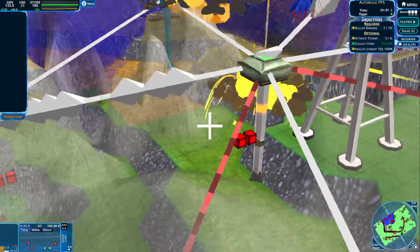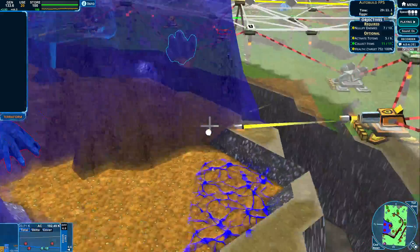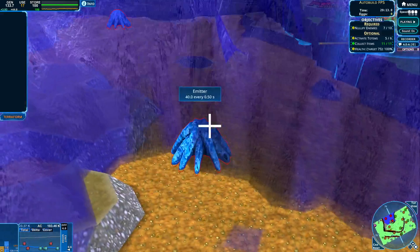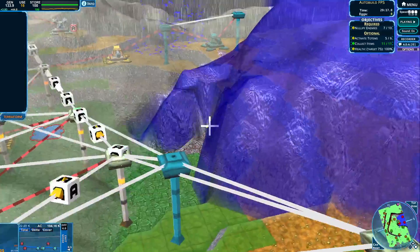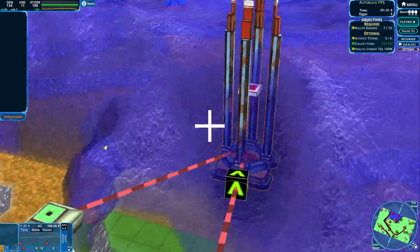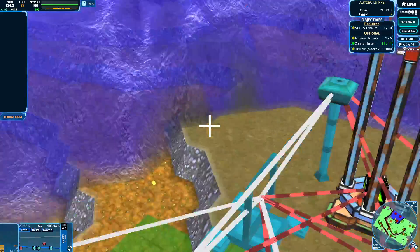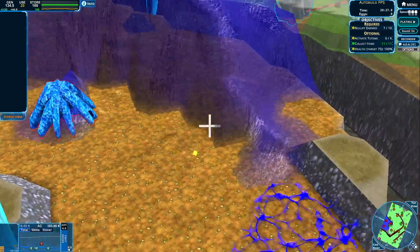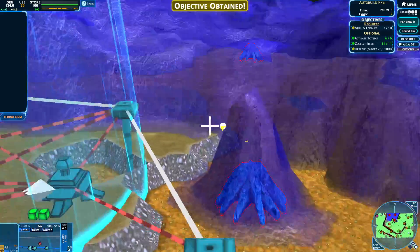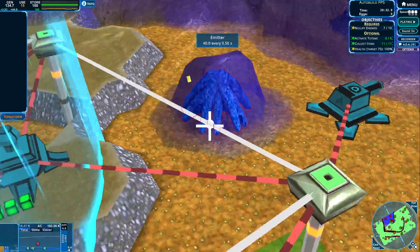Let's keep on going over this side. We've collected every single item there is to collect, which is great. Let's try to get this emitter on its way. We are going to activate the last totem. Let's try to get this enemy as well. Every single totem is ours, which is great.